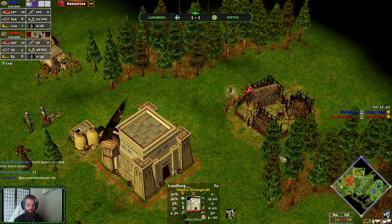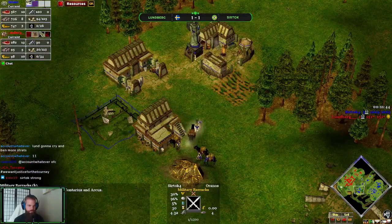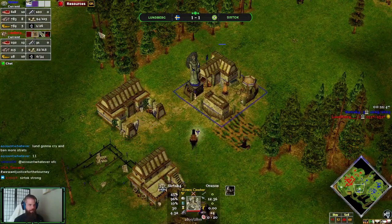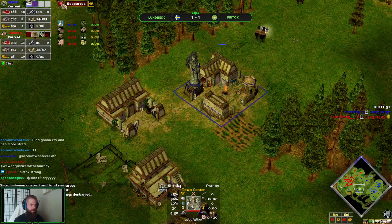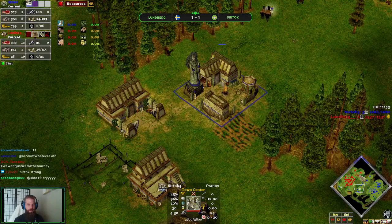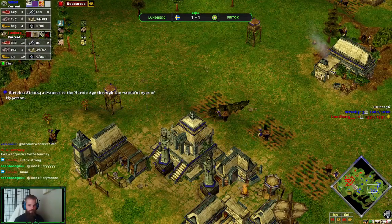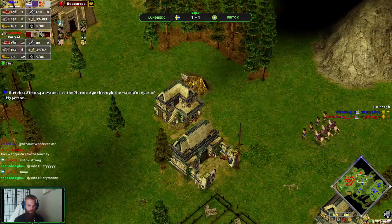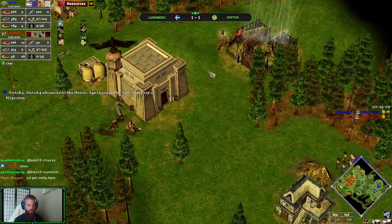Going for a TC as well. Dropping a couple more military barracks. Is there a way I can see if they're advancing? I can't quite remember the differences. Well, he is — he's up through. I think it's only on Voobly. It's been a long time since I've been casting games.